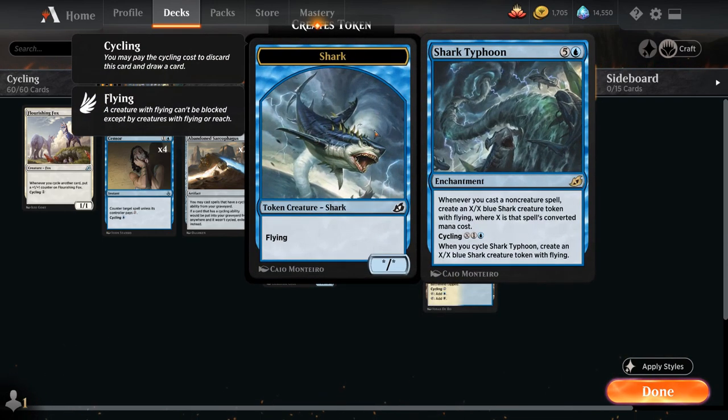Last but not least, we've got the full playset of Shark Typhoon, which we're happy to cycle for X, one, and a blue — making an X/X Shark creature token with flying. We can also cast Shark Typhoon for six mana, saying whenever we cast a non-creature spell, create an X/X blue Shark creature token with flying, where X is that spell's converted mana cost. But more often than not, we will be cycling Shark Typhoon, making a Shark token at instant speed and potentially enabling other cycling synergies.